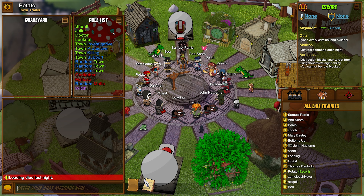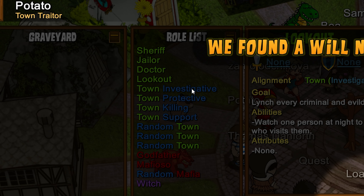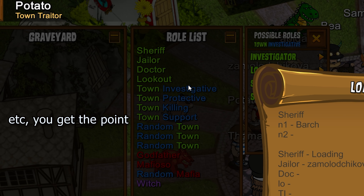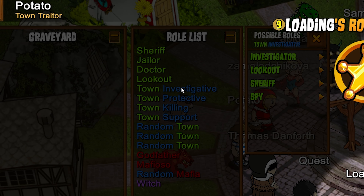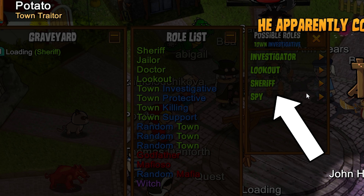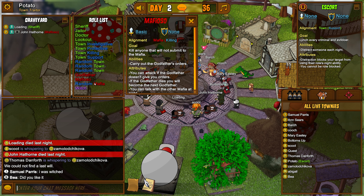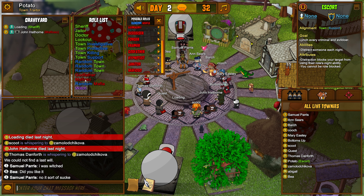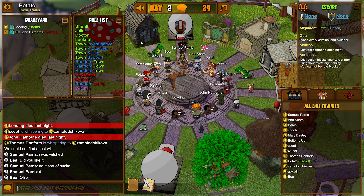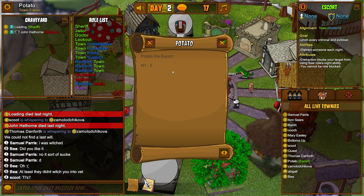The next thing you want to get familiar with is the role list. In this particular game mode, as you can see in the top left-hand corner, I am playing the Town Traitor role list — one sheriff, one jailer, one doctor, one lookout, town investigative, town protective, etc. If you click on any one of those randomized roles like Town Investigative or Random Town, it can tell you what specific roles those are. A Random Town can be any town role at all, and Random Mafia can be any single Mafia role except for Godfather and Mafioso, which are unique roles meaning there can only be one of them. Other unique roles include Jailer, Retributionist, Veteran, and Mayor — town-specific roles where there can only be one. So if you have two people claiming Jailer, for example, one of them is probably evil.